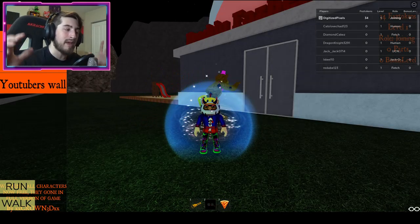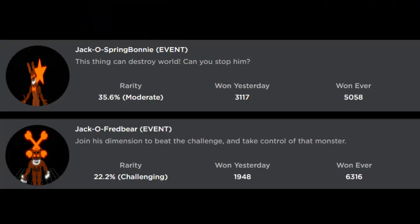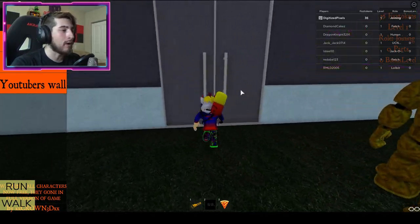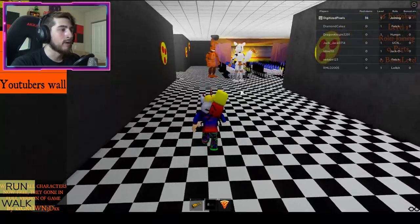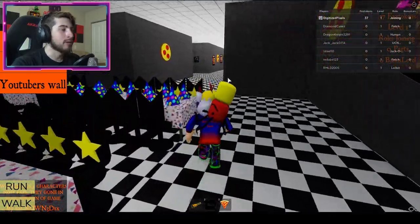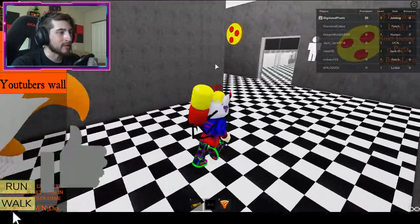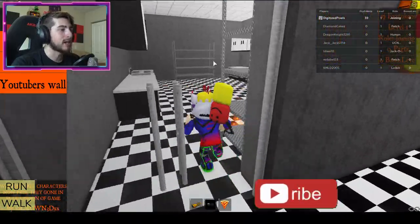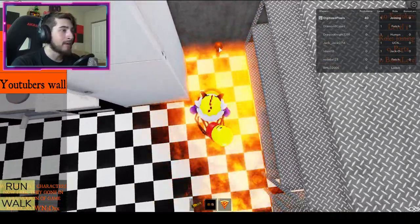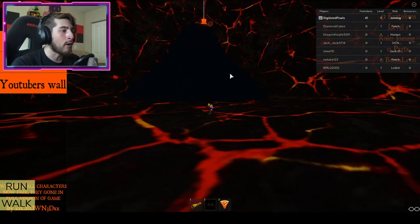The next badges are going to be sort of together — Jacko Spring Bonnie and Jacko Fredbear. Both of these are going to be in the same spot. Go ahead into the pizzeria; it's going to teleport you and then go to the right. Once you do that, go over to the left and into the kitchen. Once you're in the kitchen there is going to be a lot of fire.